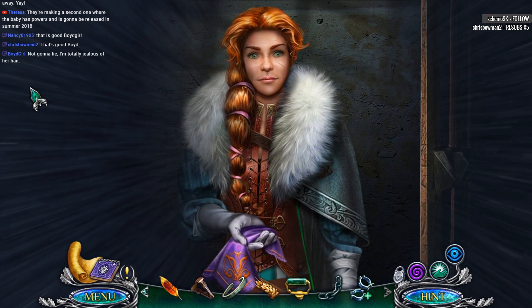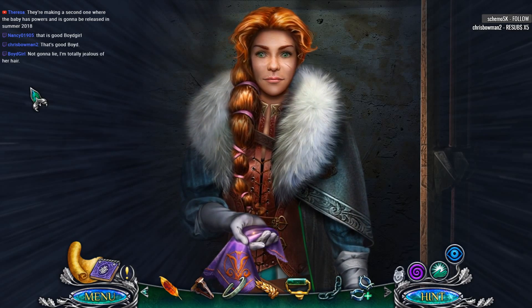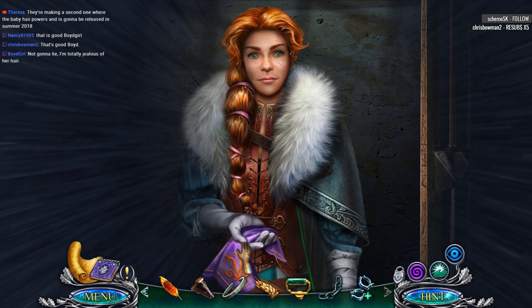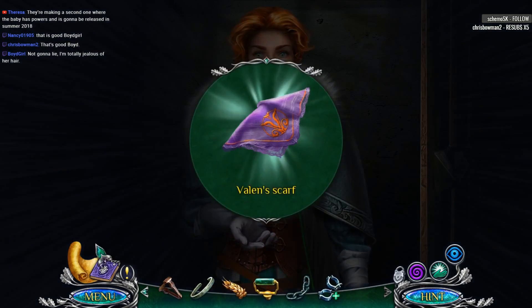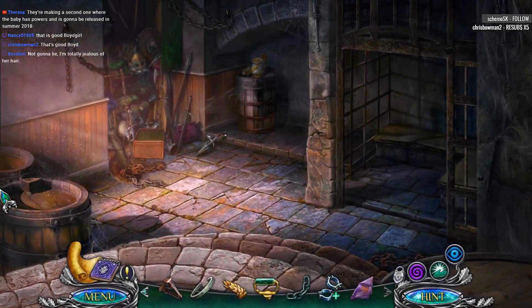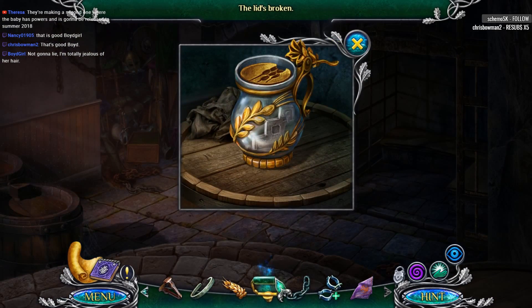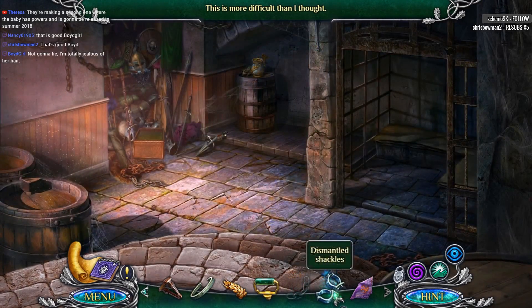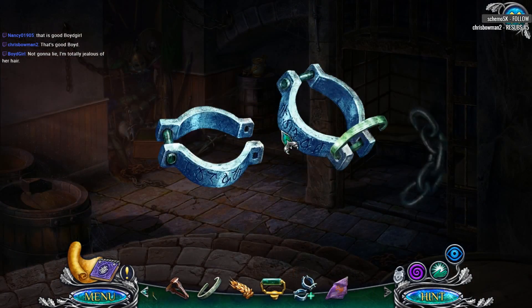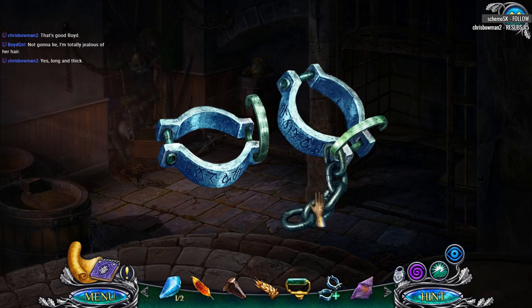I'm jealous of her hair, too. Look at that. That's some lovely-looking hair there. That could be a thumbnail right there. I want hair like that, too. So, what are we trying to do here? The light is broken. Okay, let's put the shackles together. And a little bit of this. And we're in business.